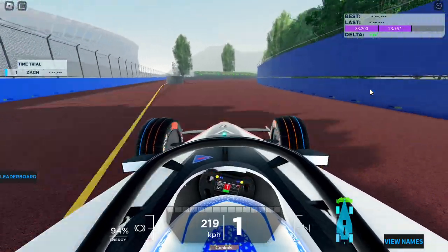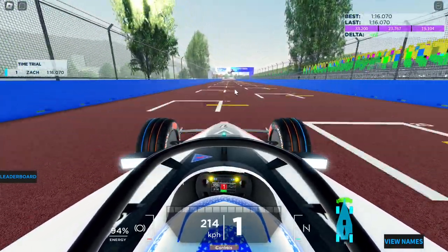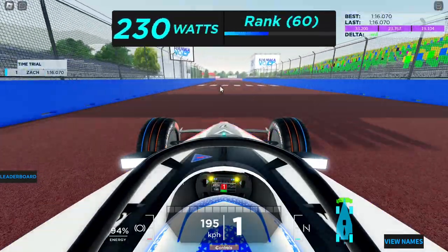Little bump there, doesn't matter. There's the pit entry — don't want to go there, we're not pitting. And we make it around the right-hander, cross the grid, and it's going to be a 1:16.